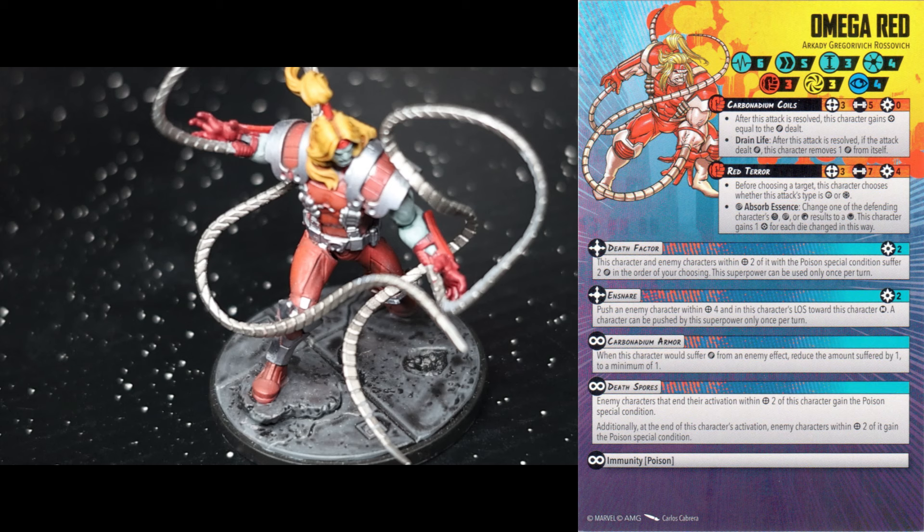He also has an active power in Ensnare. For two power, push an enemy character within range four and within line of sight a medium distance towards this character. A character can only be pushed by this once per turn. This is a great ability — that medium base and range four means a lot of space he can reach out and influence. Anytime you can displace an enemy opponent that way it's really solid.